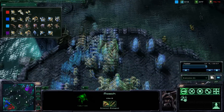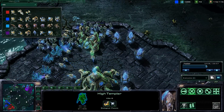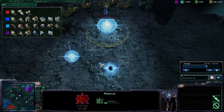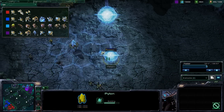I see my opponent just sitting around, so I'm wary of some kind of drop — maybe an overlord doom drop. Meanwhile the purple Protoss is grabbing the gold minerals. Every team has one gold mineral area nearby, and this is the enemy team's gold mineral spot, so the Protoss has claimed it for himself.